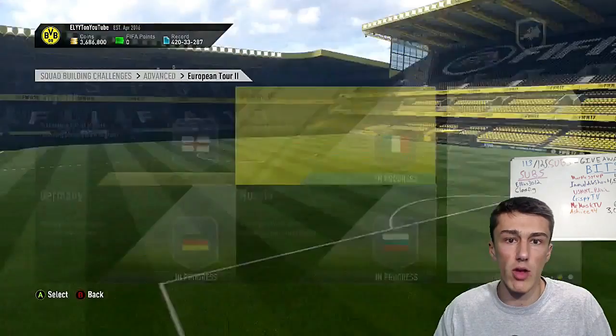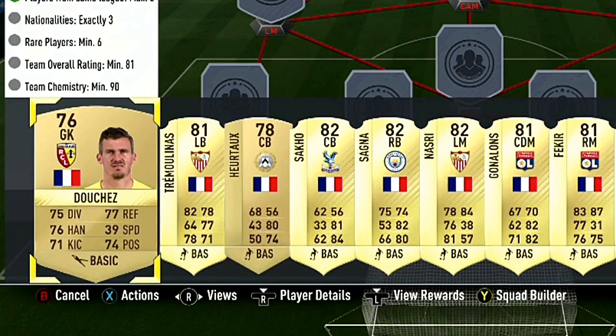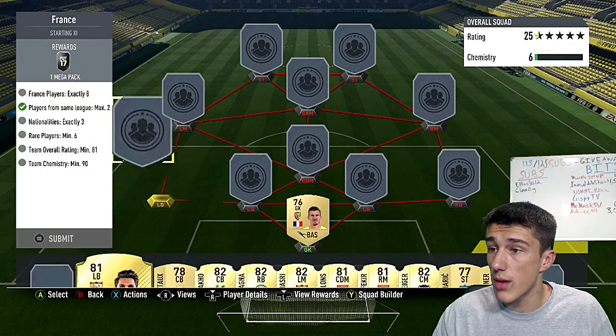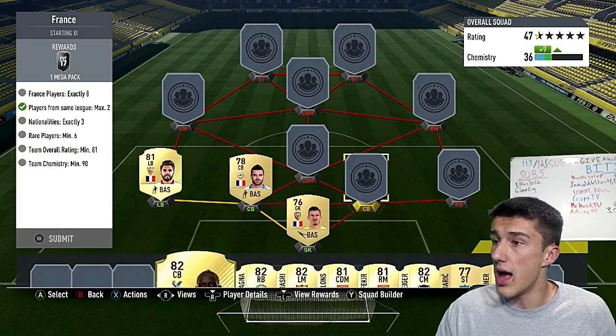Moving on to France — this one's about 10,000 to 11,000 coins. You need eight France players, exactly three nations, so two of the three non-French players have to be from the same nation. You need a minimum of six rare players, an 81 rating, and 90 chemistry. We're going to go with Douches at goalkeeper, Tramolinas at left back, and Herto at center back.